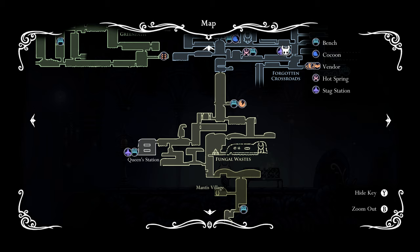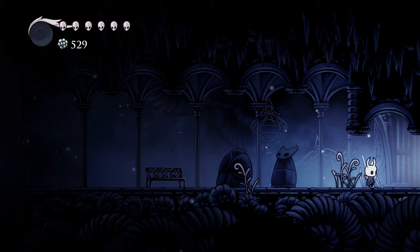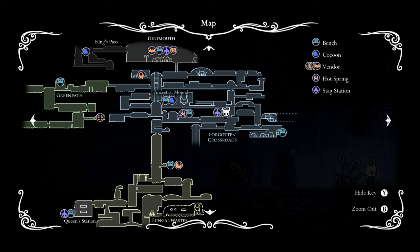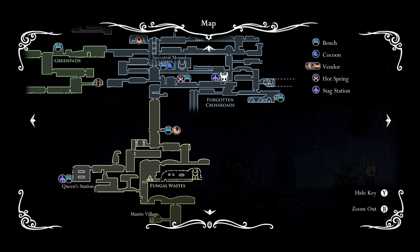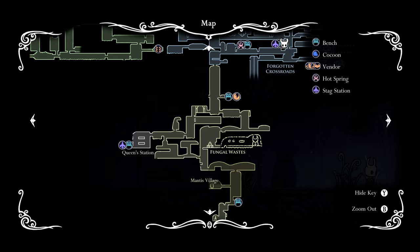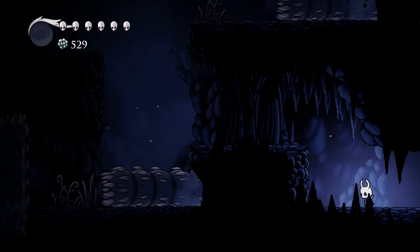I've already explored this area since this is my second take. To get the Mantis Claw, you want to start from the Forgotten Crossroads stag station. I'm starting from here because if you're watching this video, you probably have this one but not the Queen's Station stag station. If you've defeated Hornet — the boss that drops the dash ability — then just follow where I'm going.